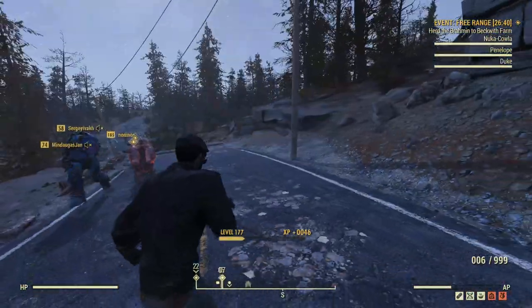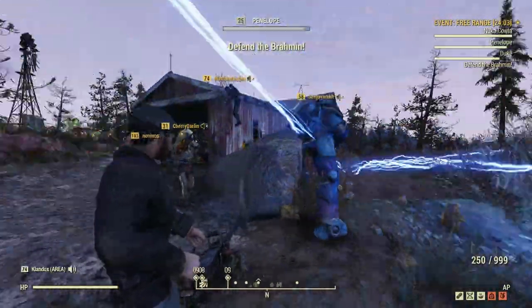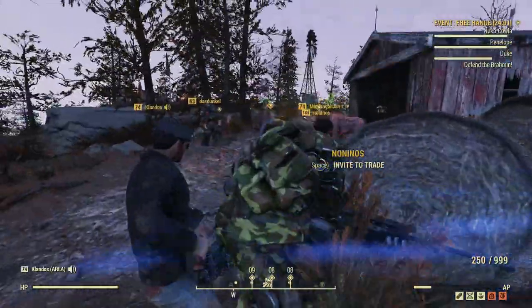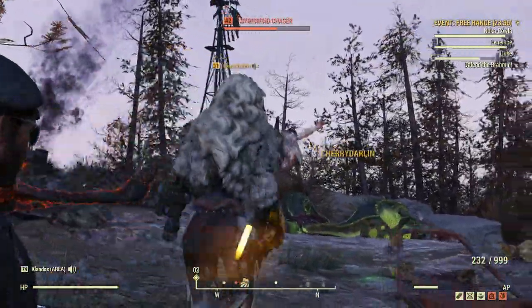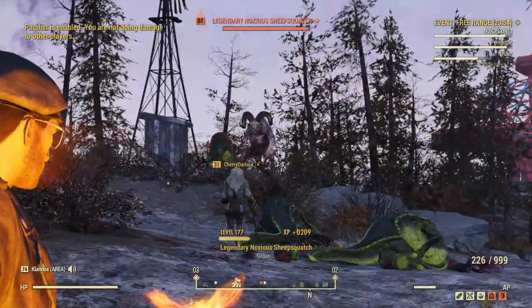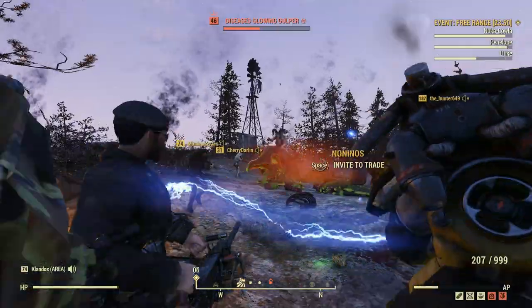You then need to defend the event from enemies, and right at the end once you reach Beckwith Farm, you'll be told to defend the Brahmin. One of the enemies that attacks is the Sheepsquatch itself. And man, is this thing awesome — it's huge, really big, and so cool to see in there.